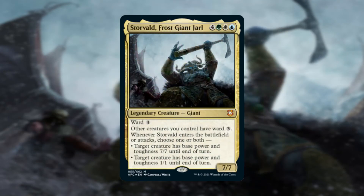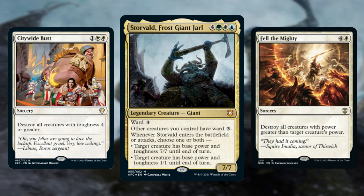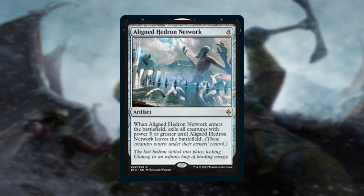You can also use this quite effectively by making your guys smaller and opponents' stuff bigger. Instead of attacking, you can blink Storvald a few times — making a bunch of your creatures 1/1, maybe making some of the opponent's creatures 7/7s — and then cast something like Citywide Bust or Fell the Mighty. Engineer a one-sided board wipe, and you can potentially swing through for a lot of damage on the following turn. You can also use cards like Aligned Hedron Network to clear the board using the same trick. Nothing should be taller than a giant, am I right?